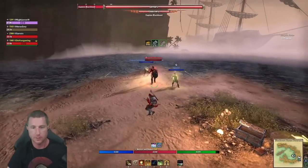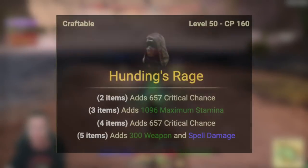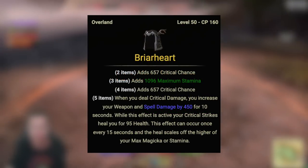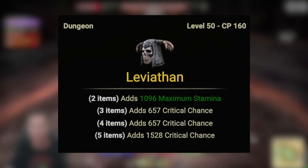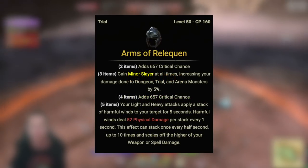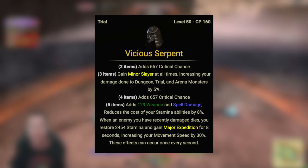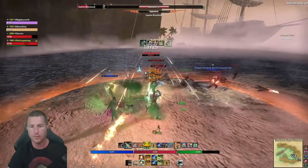Flexible options for the five-piece body set include: Hundings Rage for 300 weapon damage at five pieces plus good critical chance; Briarheart for good weapon damage with some healing; Leviathan for a lot of critical; Relequen considered the number one single target trial set; Soulzons for trash packs if you need a trial set; and Vicious Serpent for great sustain, resources, and mobility.